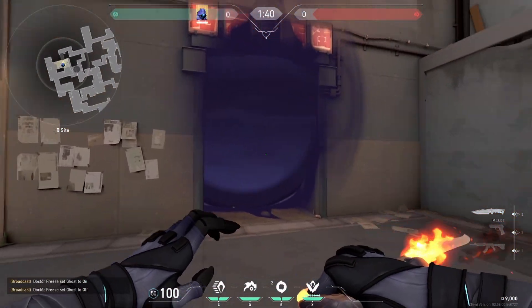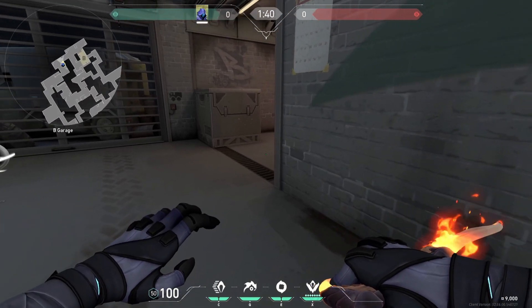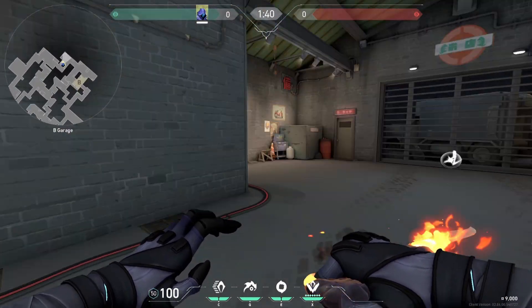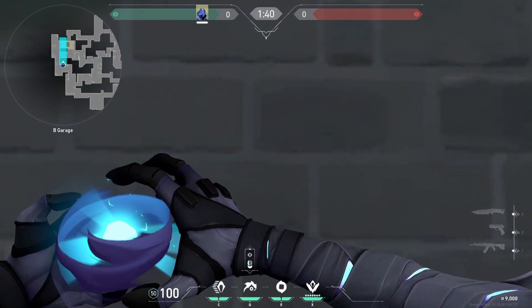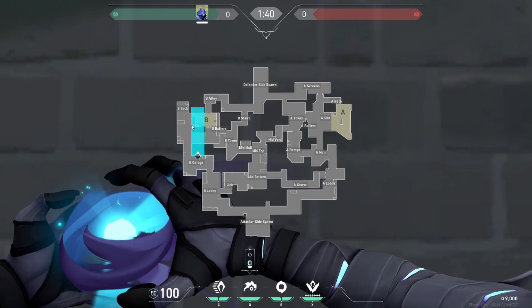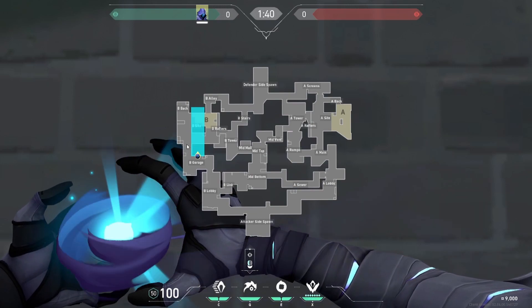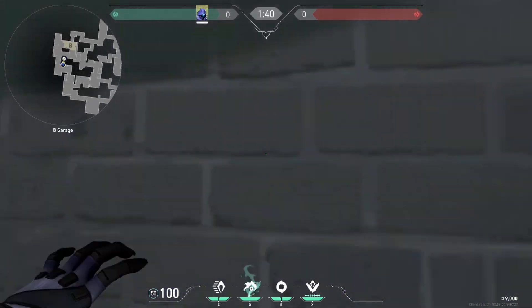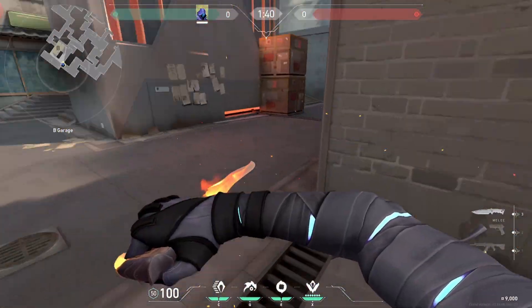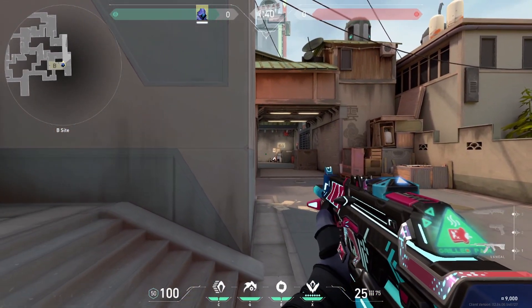With this smoke you're creating a wall so that they can't get out behind the smoke. If you've gone B a couple of times and there isn't an operator playing here, and you've got control of it without using your flash to take control of B main, another really good flash is this one. This stops people from peeking as you're executing - like if Sage throws a slow from heaven to slow us down, then usually someone would peek from here. This flash stops them from peeking and allows your team to run onto the site without worrying about someone wide swinging.